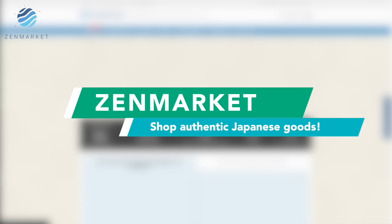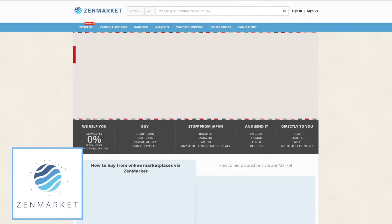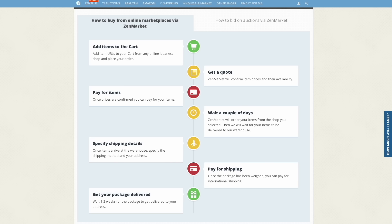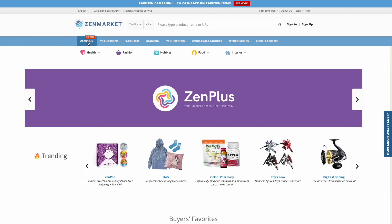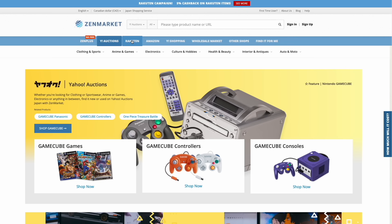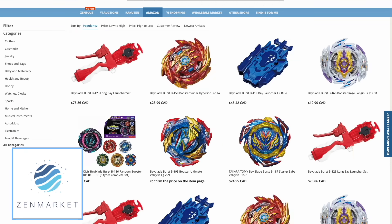If you want to get your own Takara Tomy bays, make sure you check out our friends over at Zen Market. Zen Market is a Japanese proxy shipping website that brings you Japanese goods directly from Japan. Zen Market only attaches a very small fee of 300 yen per item. When you're shopping on Zen Market you're also looking at different databases from stores like Amazon Japan, Rakuten, Yahoo Auctions, and so much more.